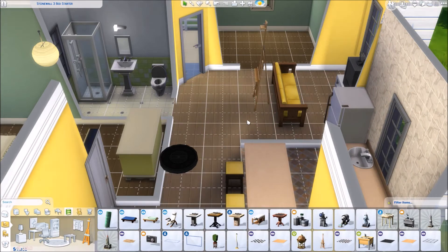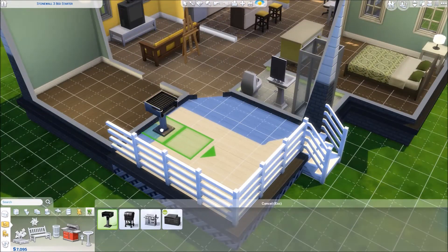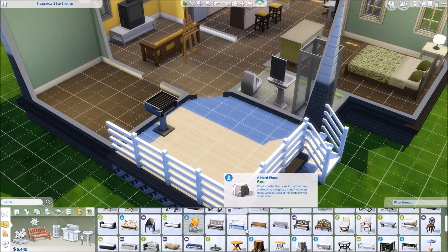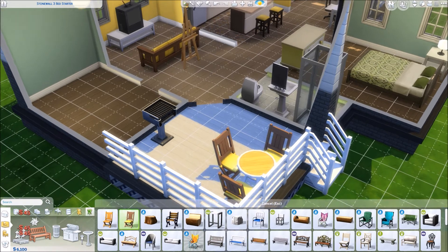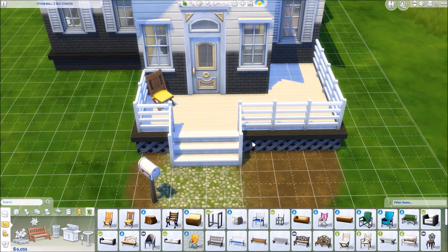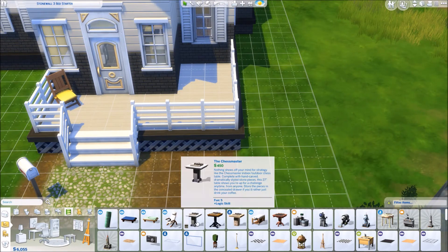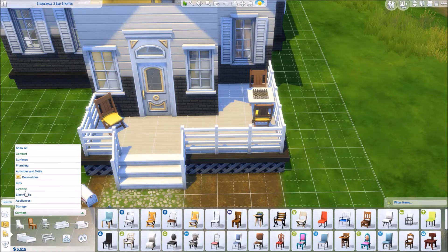I've got the art easel, the grill, and a little seating area on the back. We did have money left over, so in the extra bedroom I have it set up as a kid's bedroom — it has a bassinet crib and a toddler bed, but you could swap that out for whatever you wanted. Oh, and this house also has a chess table — I totally forgot about that — so there's another skill item for you. Hopefully you guys enjoyed this speed build!